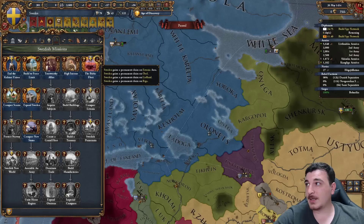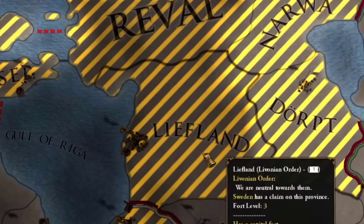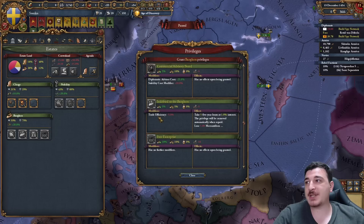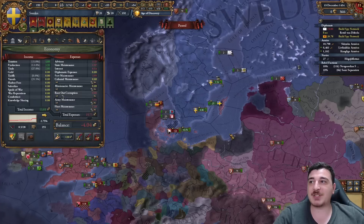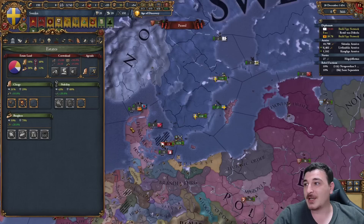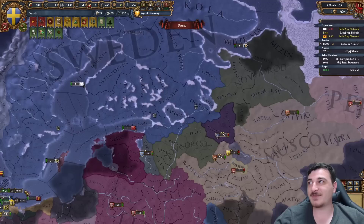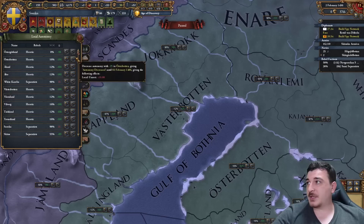We're going to wait until we get another 5% crownlands. Now we can do the Baltic fleet mission, which gives us permanent claims on the Livonian Order - basically Estonia and a bit of Latvia. With the money I took from Novgorod, I paid off my old 1% burger loans and took new burger loans worth 130 ducats to pay off the 4% loans, leaving me with only the 1% ones. 0.54 interest after expanding like crazy in the first 10 years is insane and really what makes this country absolutely amazing.